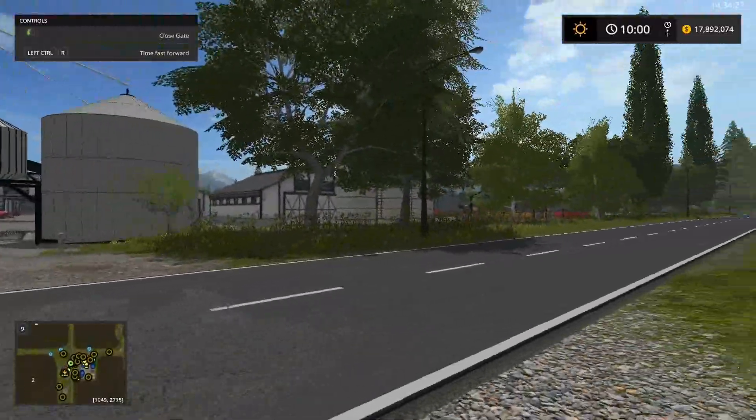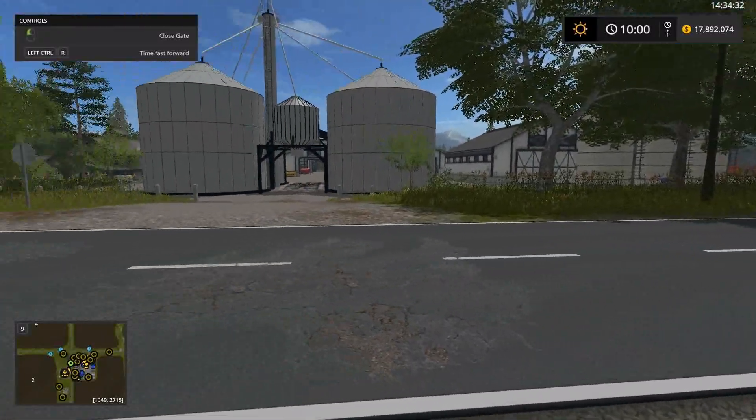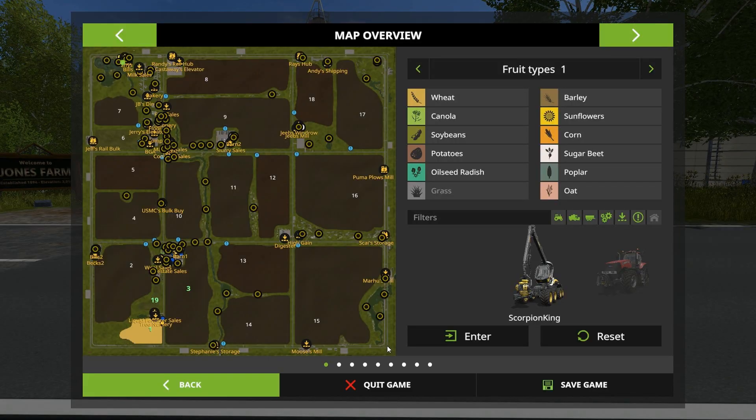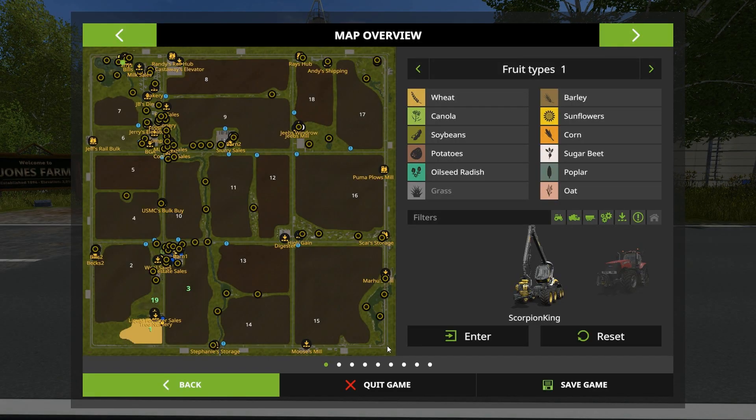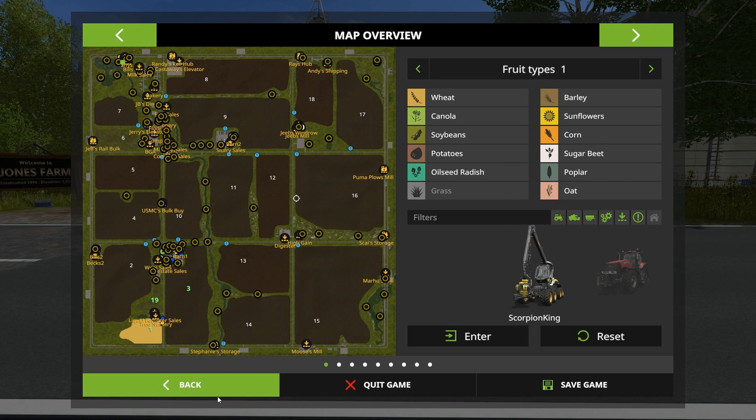That's the animal area across the street from the main farm. Just to give you an idea how big the area is — those are the fields. Stevie made a comment the other day that it took 15 hours to seed one of the fields with one of the things that came in-game.